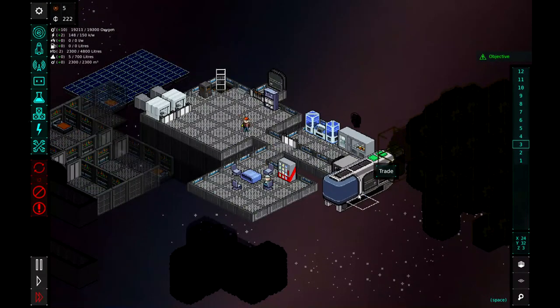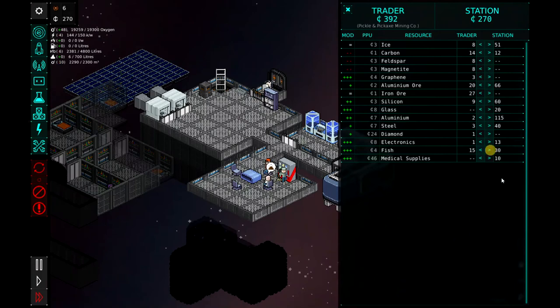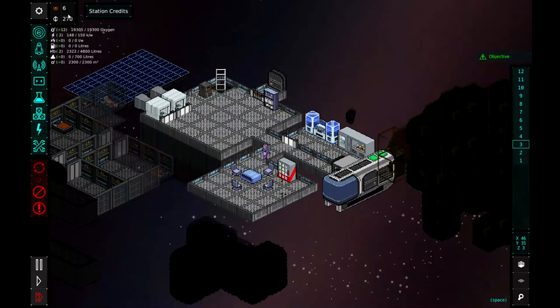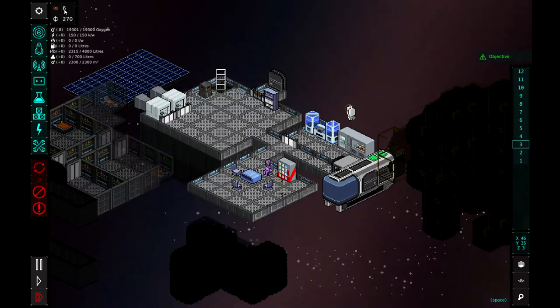We got another ship rolling in — let's see what they've got. Let's sell them some more fish. I'm always going to try and keep about 30 fish in our inventory. I think we'll just sell them some fish. This is the Pickle and Pickaxe Mining Company. We got a little bit more money there — our renown is moving up, so that's a good sign.